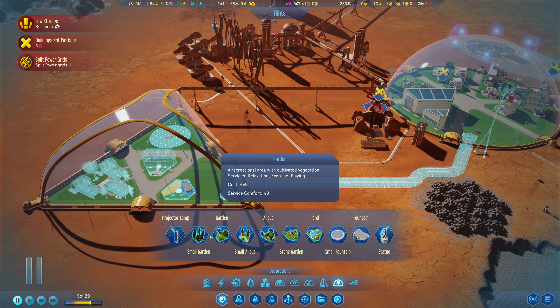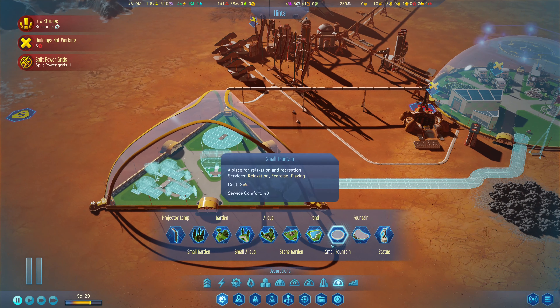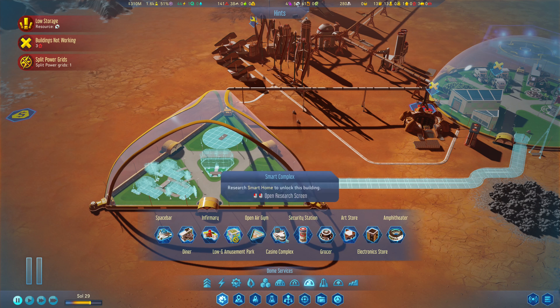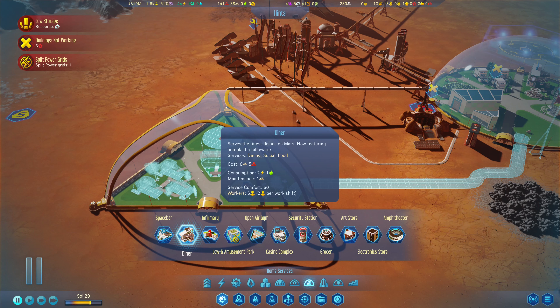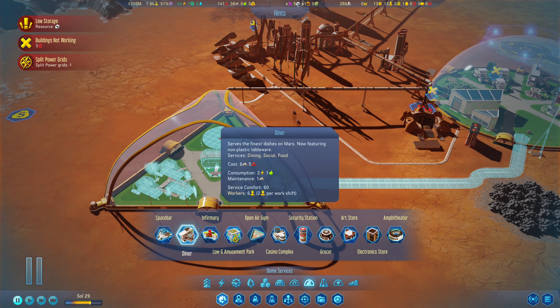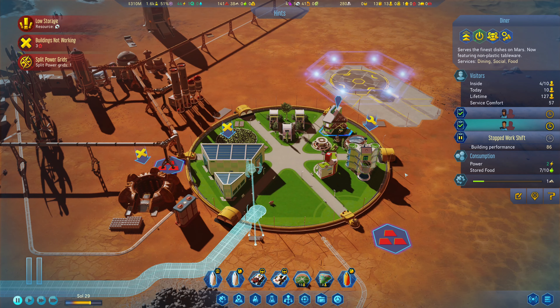In that case let's go for a nursery and put it over here. Then maybe another playground — yes, that'll be necessary. Decorations — maybe a small park. They're all pretty much the same, just a matter of aesthetic. Let's also fit in maybe a diner — a diner is dining, social, and food. The grocer is food and shopping, so we probably want the diner. Keep everybody nice and happy. We do have a diner in there — good to know.